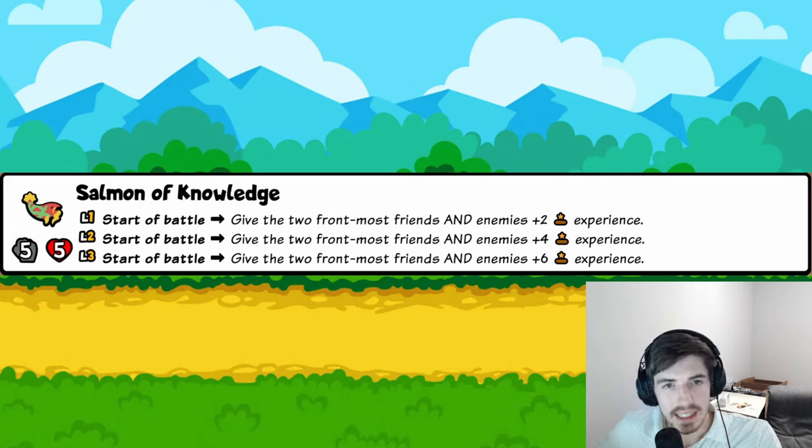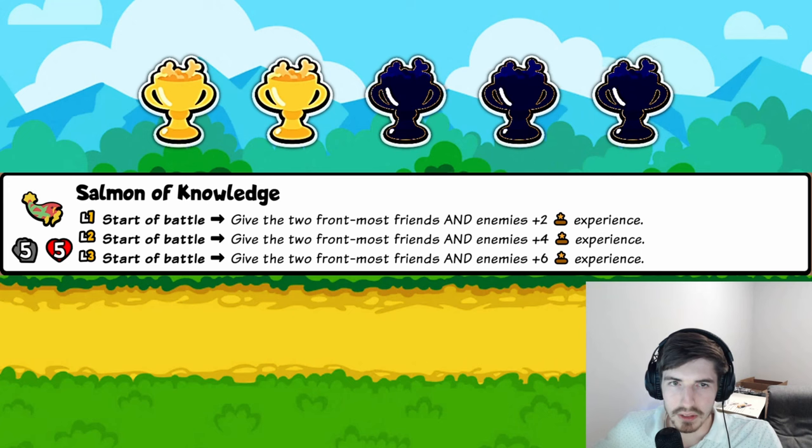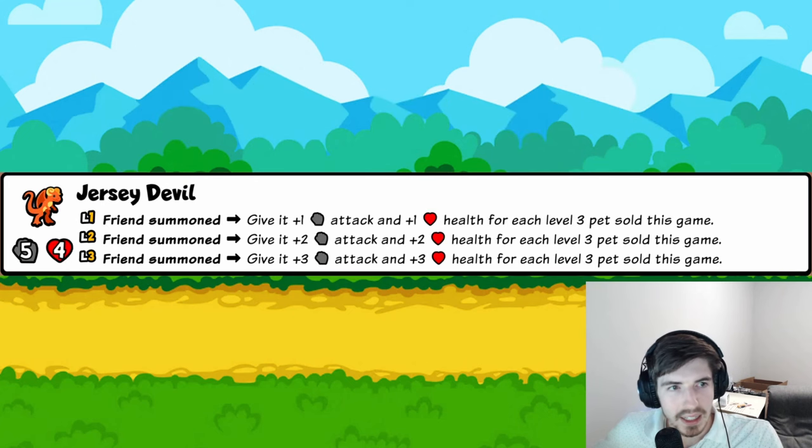Salmon of Knowledge: start of battle, give the two front-most friends and enemies experience. The problem is it also buffs potentially strong lead pets on the enemy team. I don't think this is good at all — there are much better alternatives. Two trophies.